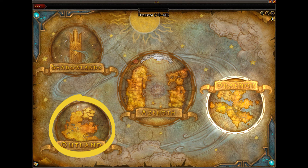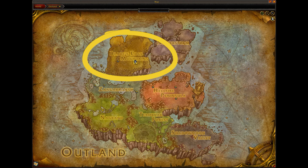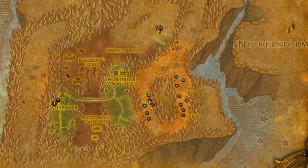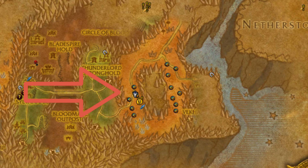Velcro on those shoes because we are heading out to the Outland. Once there, you want to make your way over here to Blade's Edge Mountains. Once there, you want to come over here to the right bottom hand side of the map. Zooming in, you can see around this area — it goes kind of in a nice little horseshoe shape — is where the spawn locations are for the Cog Blade Raptor.